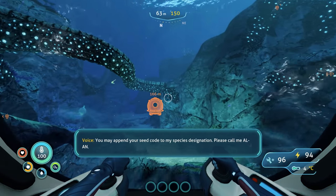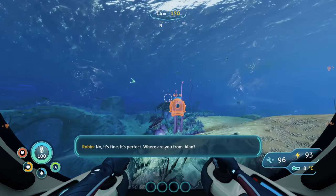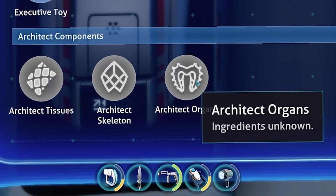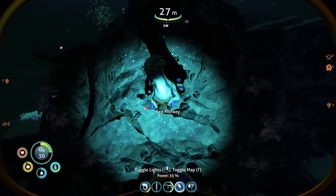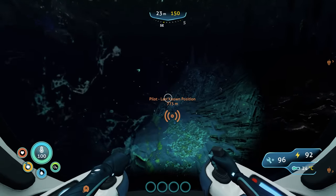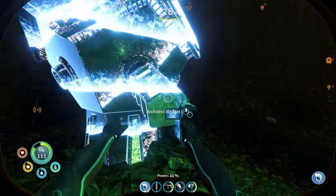The alien voice spoke to me again and told me that his name is Al-An, and that he's part of the precursor race known as Architects. So along with finding out what happened to my sister, I now have a new mission: I need to make this dude a body. It seems like I've earned the respect of these sea monkeys — now they're bringing me gifts. After gathering up some stuff, I decided to follow that woman in the prawn suit. While on my way, I managed to stumble upon another alien artifact.